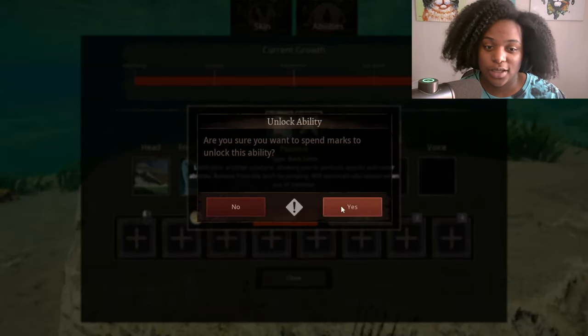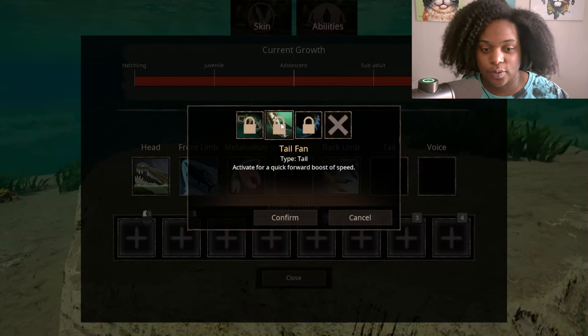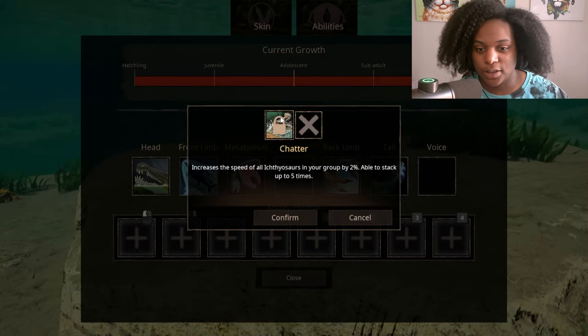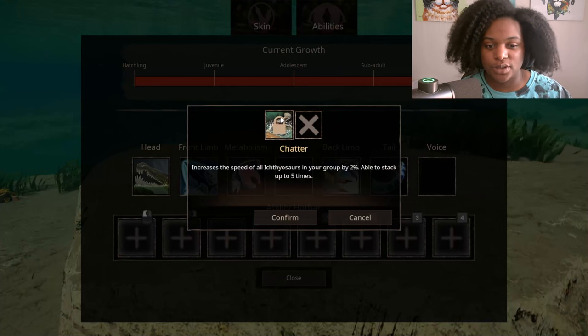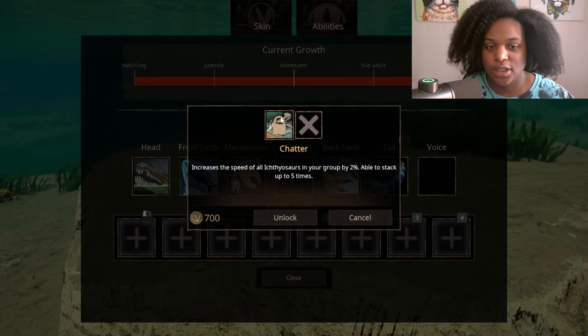So we're going to unlock pounce. And then tail: paddle tail increases swim speed and turn speed by 10%. Tail fan — activate for a quick forward boost of speed. And tail attack, an attack that causes light damage. So these are our only real attacks. And for our voice ability we have chatter, which increases the speed of all ichthyosaurs in your group by 2%, stackable up to five times. We finally get a speed boost voice ability.